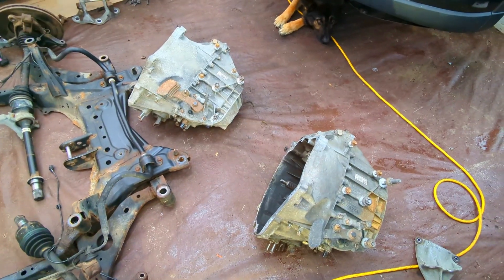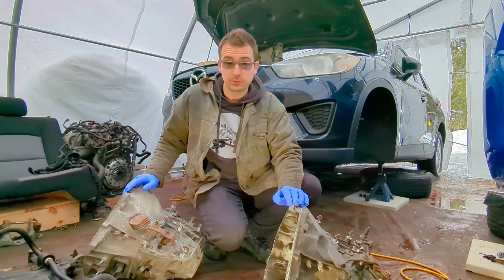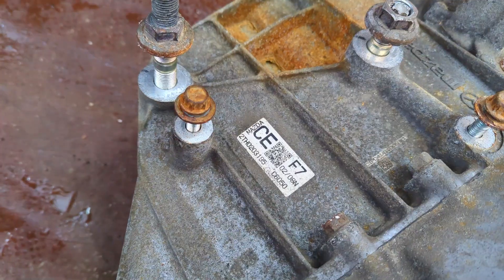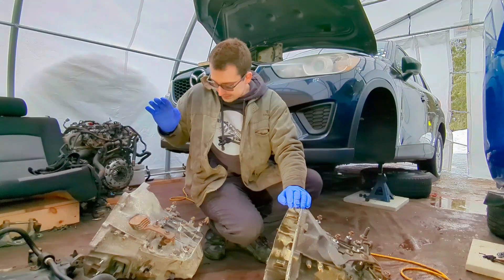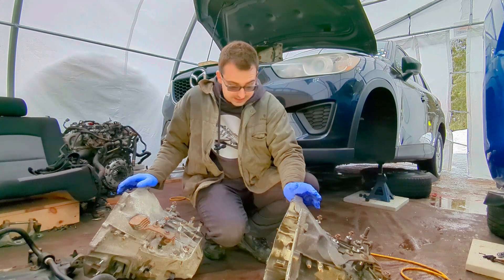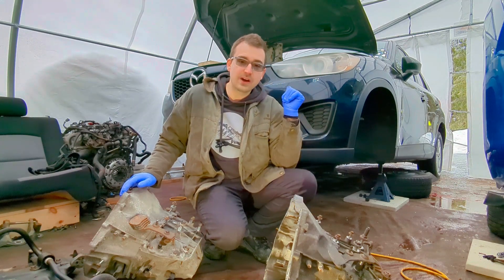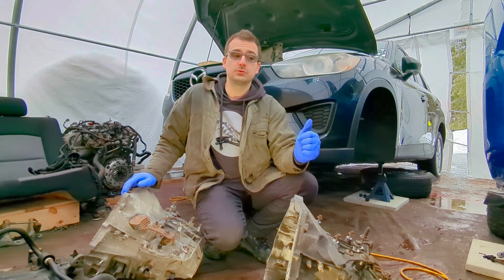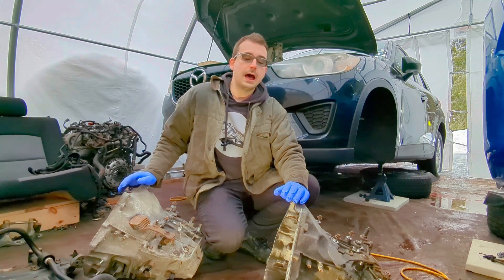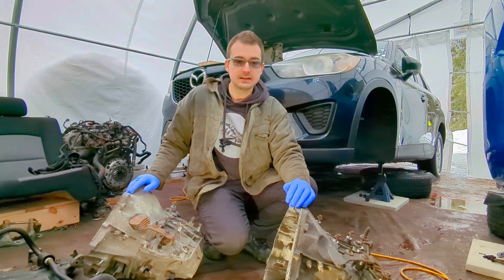I got both transmissions taken out of both cars and side by side they look identical. The biggest difference I could really find is that the coating is different, which makes sense because they have different gear ratios. The CX-5 transmission says CEF7 with a few other different codes, while the Mazda 3 transmission says CAFA with different numbers. Apart from that, they are side by side identical. I'm going to replace the release bearing for the clutch on the CX-5 while I'm here, since I haven't received my replacement for the Mazda 3 yet.